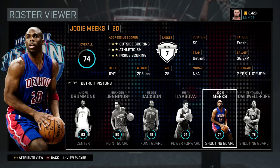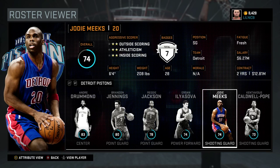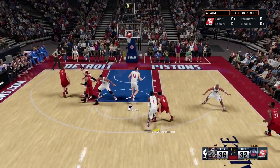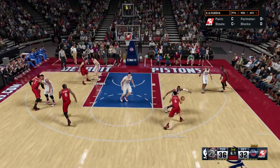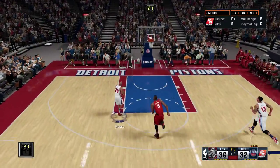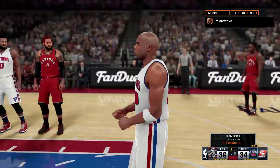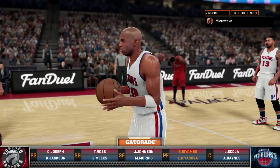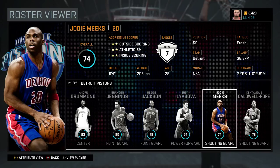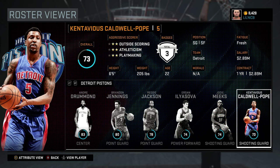Moving on to Jody Meeks — he's not the player he used to be in past 2Ks. Don't try to shoot threes from everywhere in 2K16, because shooting is different and he cannot knock them down consistently. Just use Jody Meeks as a short, athletic wing that can crash the paint and knock down the occasional jumper. He's pretty fast, so get him out on fast breaks and use him as an athletic wing — that's it.